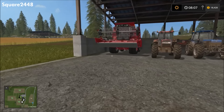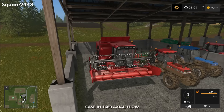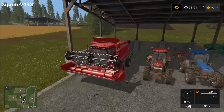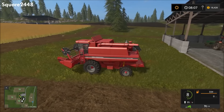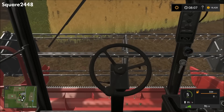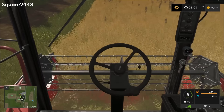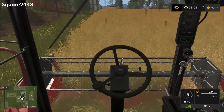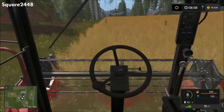We'll be starting out today by hopping in our Case harvester and heading over to the field to harvest the canola we seeded in the previous Let's Play video. We'll start this harvester up — it still does a very good job even as starter equipment — and we'll be doing a few passes, then running over to the store to lease a plow for these fields.